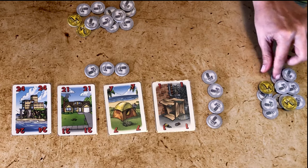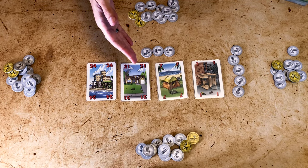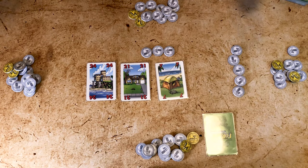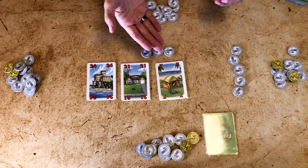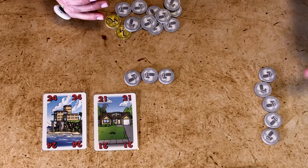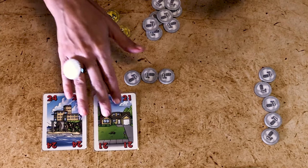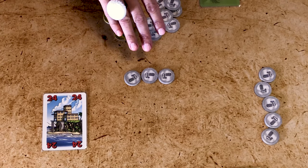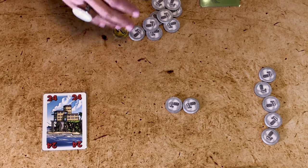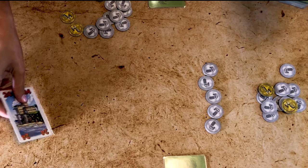Say I'm the first player and I put three thousand. The next player increases the bid to five thousand. The third player passes — each time a player passes they take the face-up card with the lowest number, and if they did not bid anything the card is free. The fourth player also passes and takes the next lowest card. When I pass, I take the lowest remaining card but since I did not win the bidding I take back half my bid rounded down — so I pay two thousand to the bank and take one thousand back. That's why sometimes it's better to bid even numbers. The player who wins the bidding takes the last remaining card and pays everything they bid to the bank.